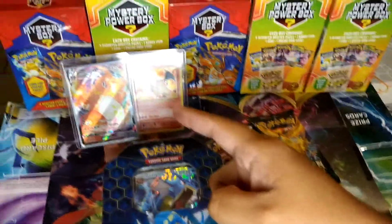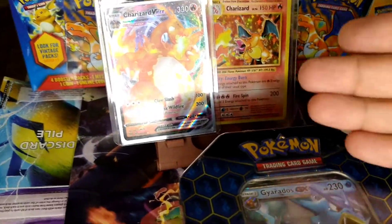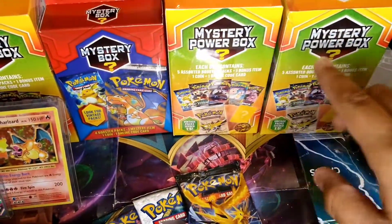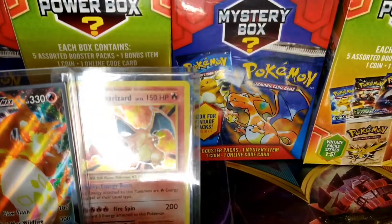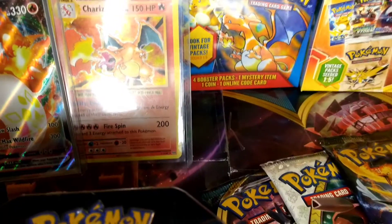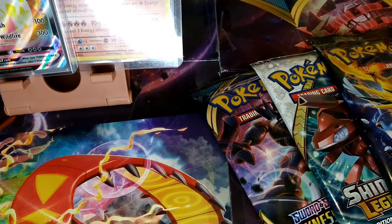I brought out the XY Evolutions Charizard and a VMAX that I just pulled for luck. These are going to be featured in other videos. I was not able to find any Champions Path, but I did find some mystery boxes, so stay tuned for those.